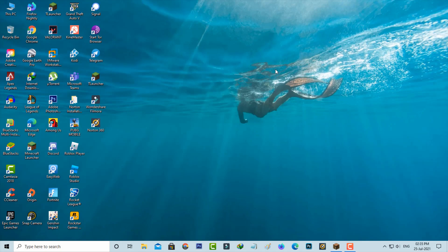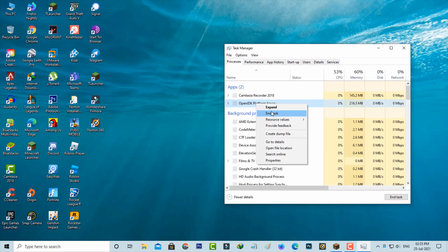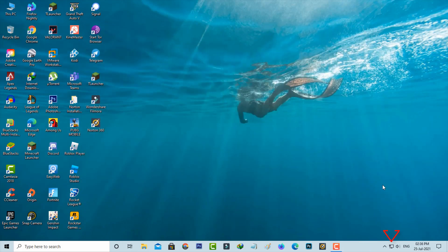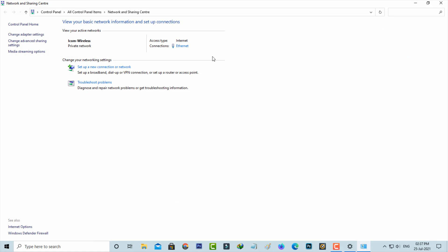First of all, force close Minecraft via Task Manager. Then right-click on your network icon and go to 'Open Network and Internet Settings.' Here you can click to access the Network and Sharing Center. I'm using the internet connection via ethernet cable, so it shows the Ethernet adapter — just press on it.